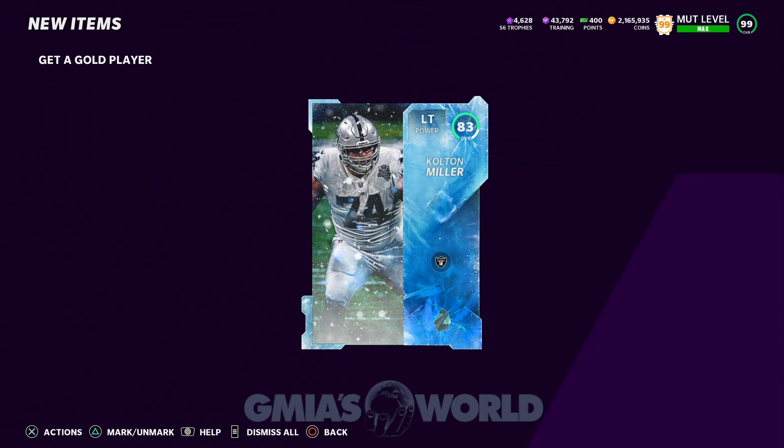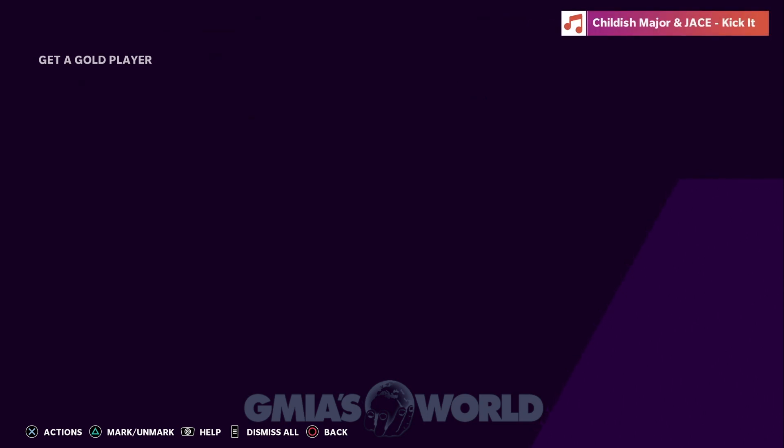I'm going to be doing bundle openings on stream based on donations from you guys. My goal is to make sure we all have fun and can put our teams together. For example, if we pull an 83-rated Raider early in the year, he's probably going for 25–30k but only cost 5k — sell him instantly and invest in another card for your theme team. These are the moves I make, and a lot of you guys ask how I get all that stuff.